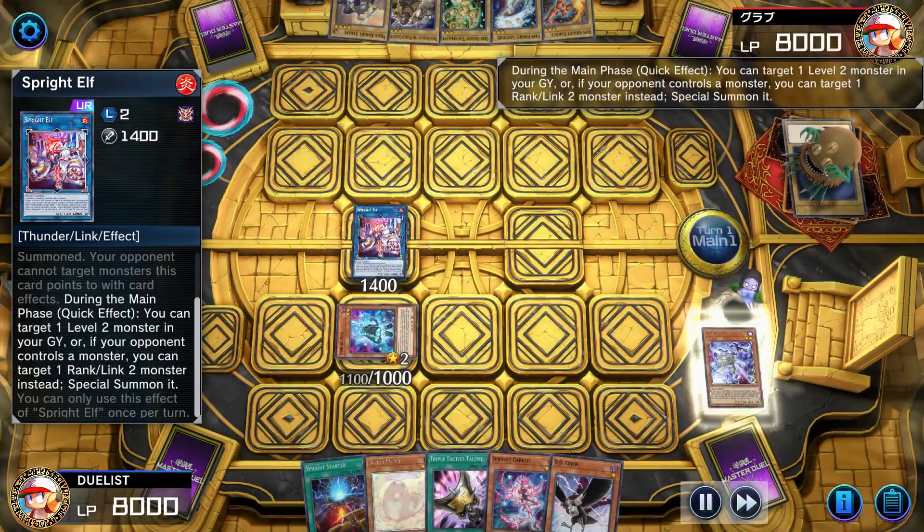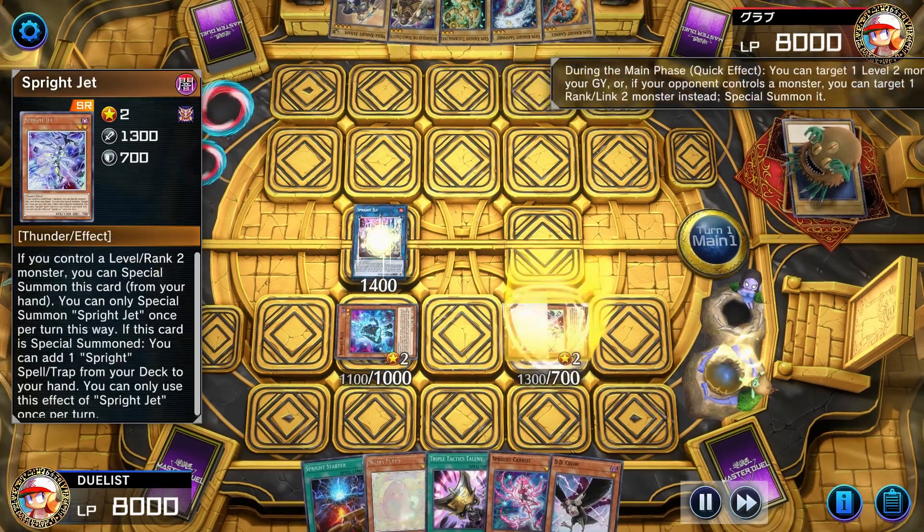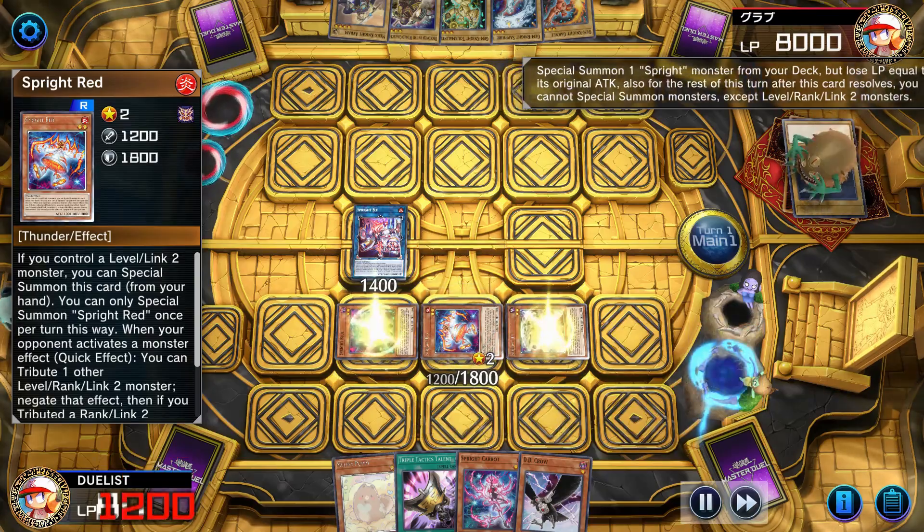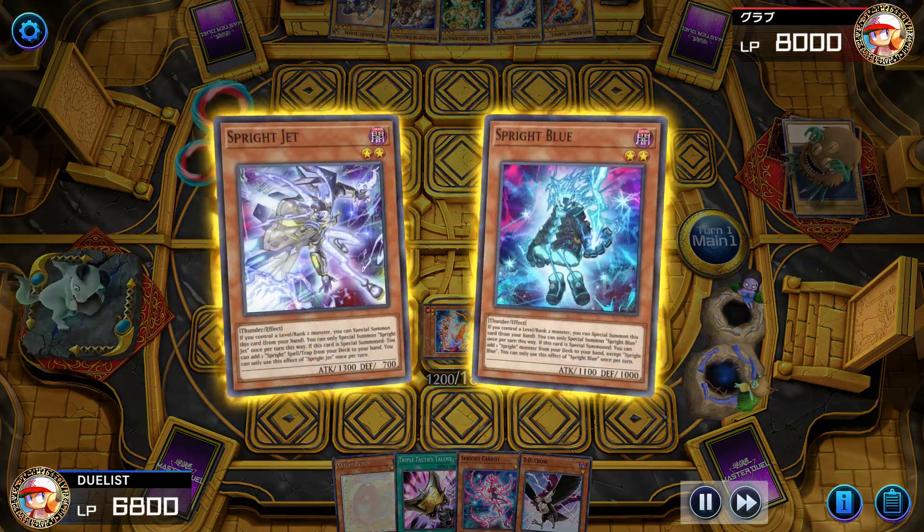We let Elf resummon Jet. Before using Starter to special summon Red — Carrot was also possible — we XYZ summon Blue and Jet into Melphie of the Forest.